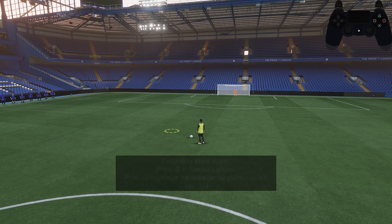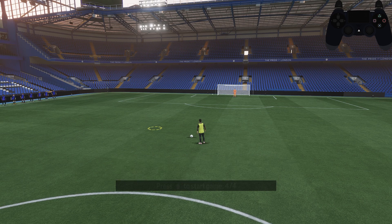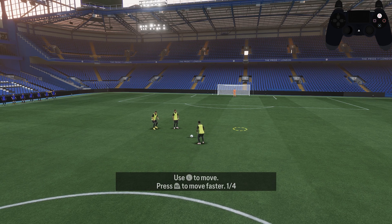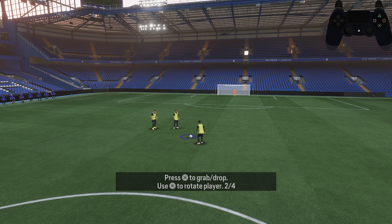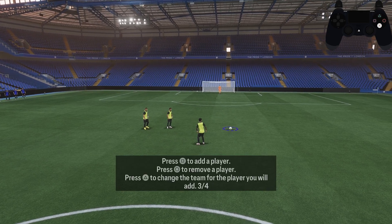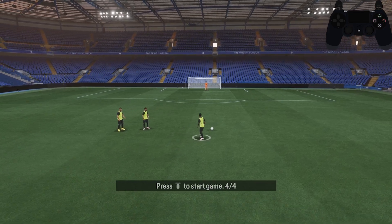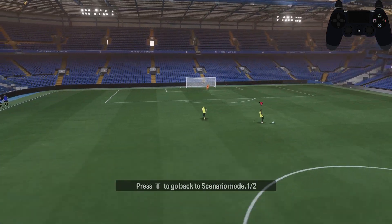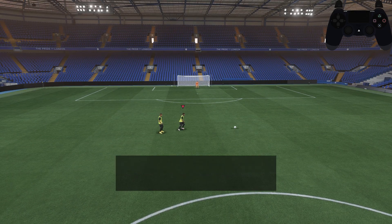Once we are in the practice arena, we can press square to add a player, circle to remove a player. We can use X to grab and drop and R to rotate a player. Press triangle to change team. To start the game press the share button. Press share to go back to scenario mode, and that's basically it.